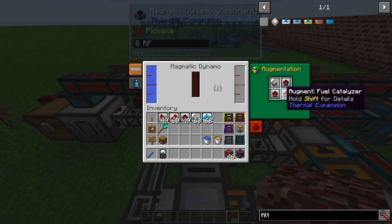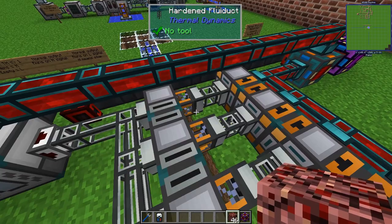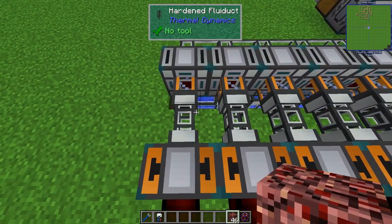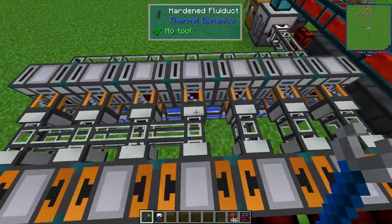All these dynamos are resonant and upgraded with the boiler conversion to produce steam, plus three fuel catalysts to get even more out of the lava. Then we send the steam out.